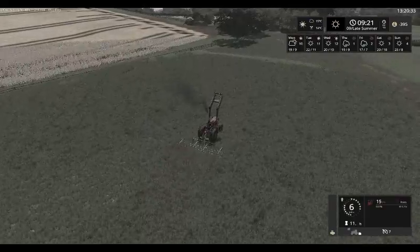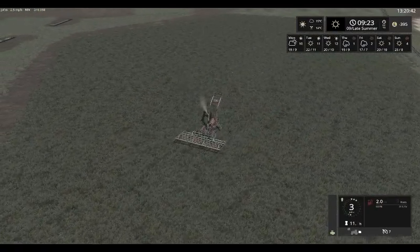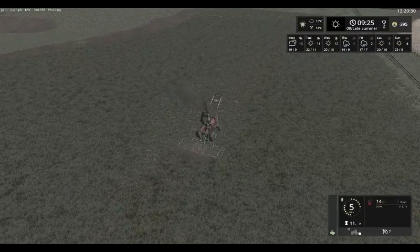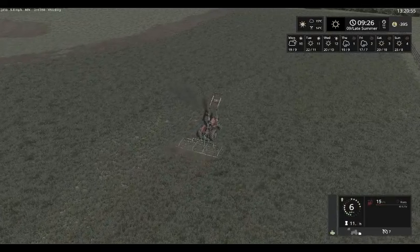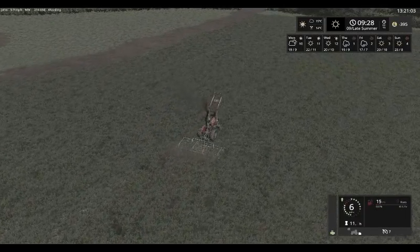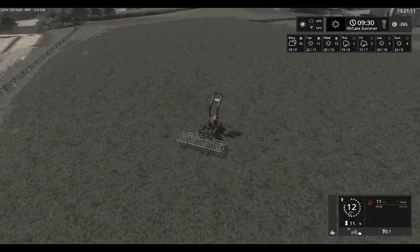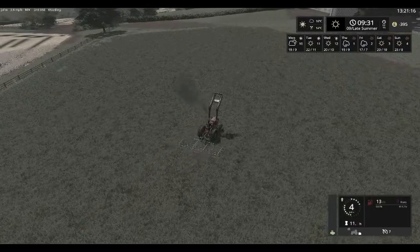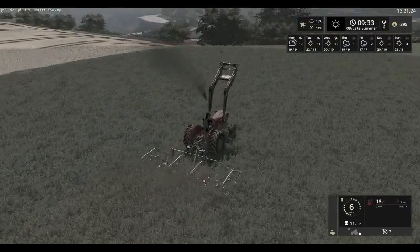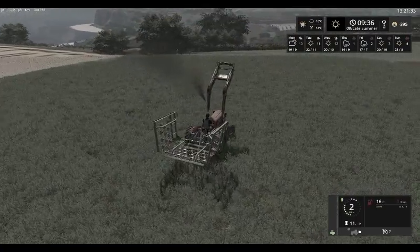We should be getting this field finished — already down to 9 litres of fuel in the tank. We have almost finished this job and will soon be able to fill it up with fuel, which again is going to take the overdraft even higher. This will be the last of our passes — lift that up and fold it, take this back to the yard and put it into the shed.